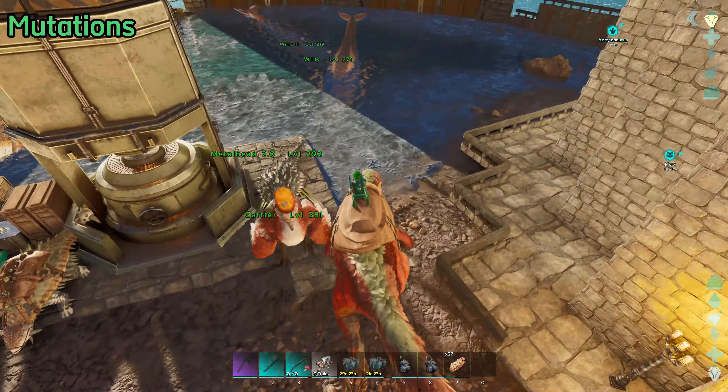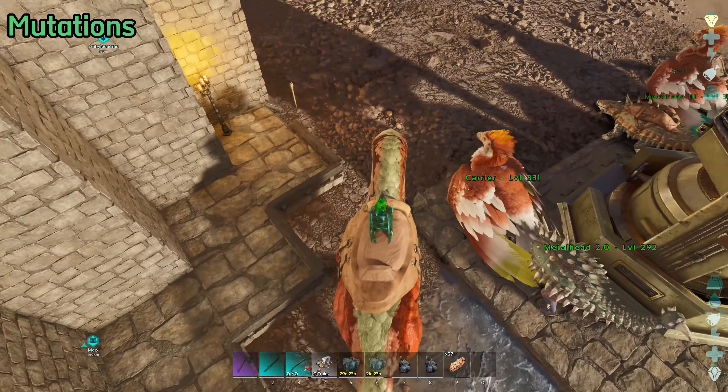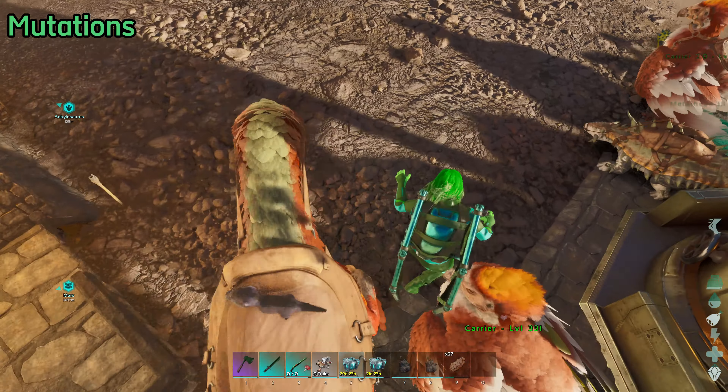That brings me to the next section on breeding for stat purposes. Once you have a male and a female of the dino you want to breed and have noted down their base stats — something like this — you can see I've highlighted which stat from the male and female are the best of each. Once you've bred them and hatched the eggs, you can collect a few or do it one by one, then check the stats of the babies.